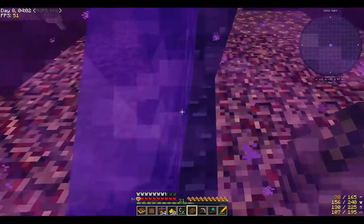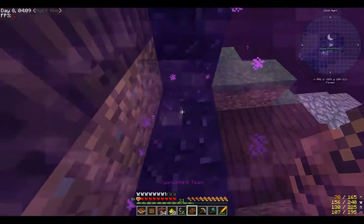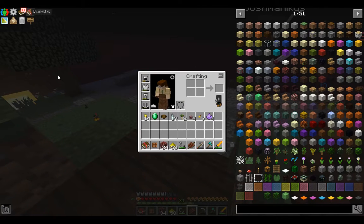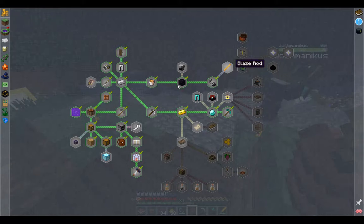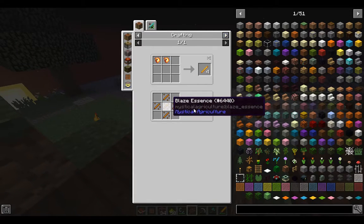Did I... I was gonna grab more cobblestone. Well, what do we need to do? I don't know, why did we want to go to the nether? I forget. Oh, we wanted to go to the nether because it's the nether, and also we need glowstone for the Aether later. Oh right!